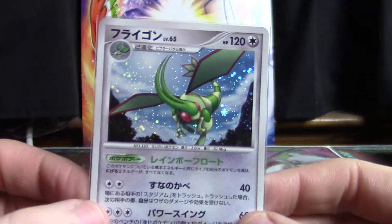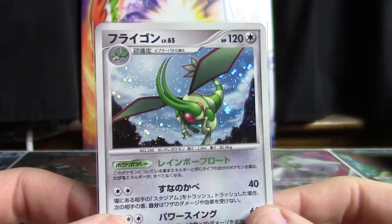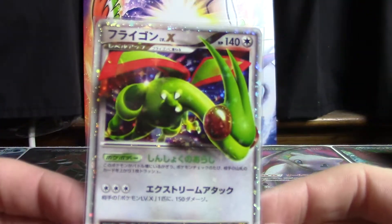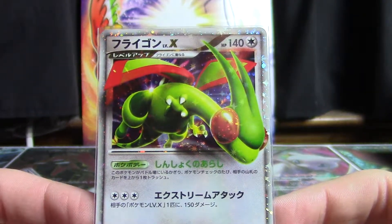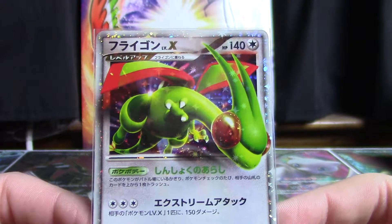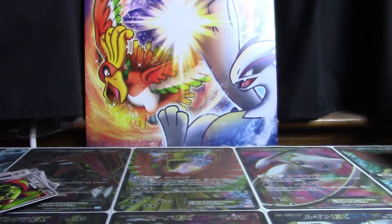Going back to its roots of being colorless, in Platinum 2 this one is the Flygon holo from Bonds to the End of Time. But it's not the only Flygon card in the set because it also received the Level X treatment in Bonds to the End of Time. This is probably number two on my list of Flygon artworks — to me the best is yet to come, but of course all that kind of stuff is subjective.